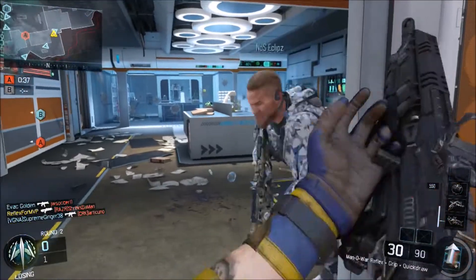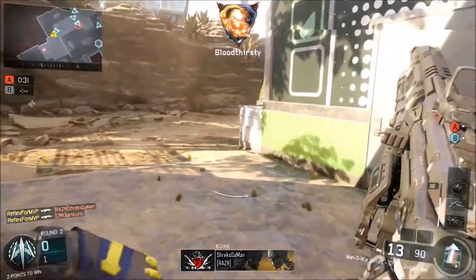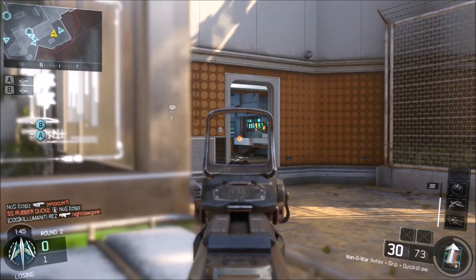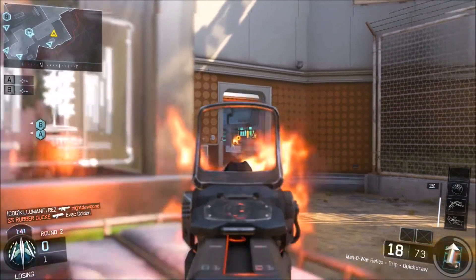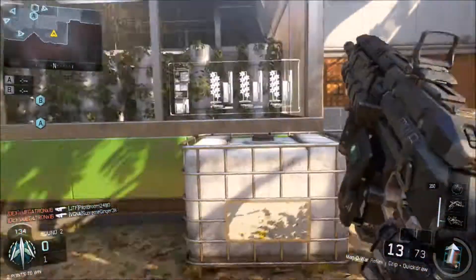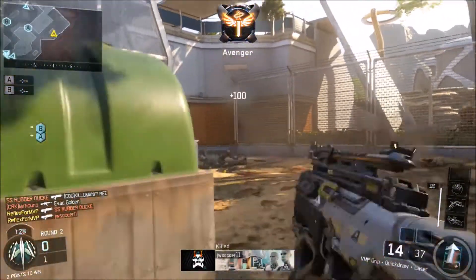What you guys want to do is stick to these key game modes. The game modes you want to be focusing on when trying to level up fast in Black Ops 3 are Hardpoint, Domination, Demolition, Capture the Flag, and Search and Destroy. In Domination, for instance, what you guys want to do is defend the B flag, so that way every single time the enemy tries to rush over there, you guys are automatically getting 125 points every single time you kill an enemy off of an objective. This works in every objective game mode in Black Ops 3.